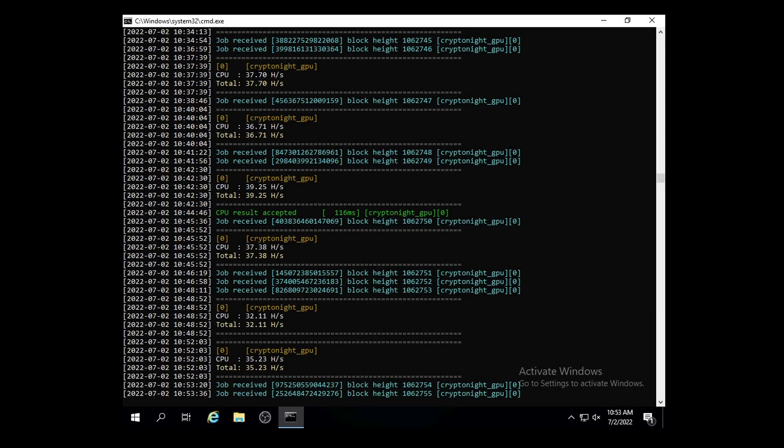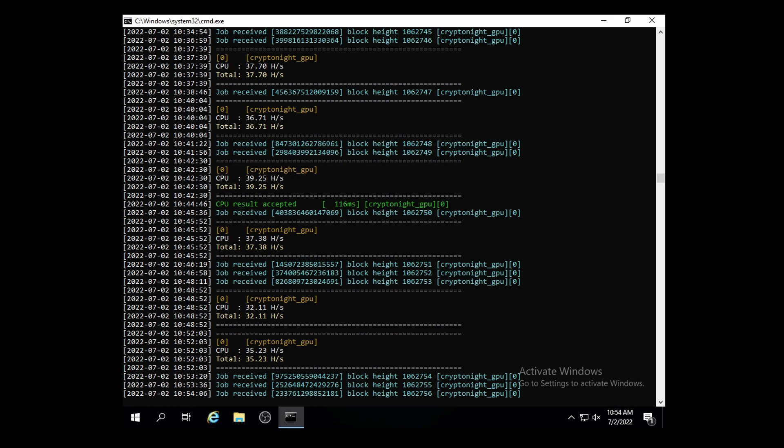Hey everyone, it's Krebsy Crypto. For today's video I'm going to be showing you how to CPU mine Kryptonite GPU — the Conceal or CCX coin. Normally you're not able to CPU mine this. If you read anywhere online they say it's impossible considering the algorithm is Kryptonite GPU, but I found a way that you can CPU mine it. It may not be the most profitable, but if the CPU is all you got, this is a way to actually mine Conceal.